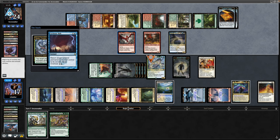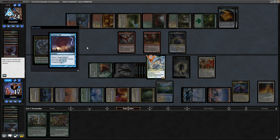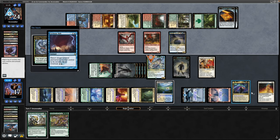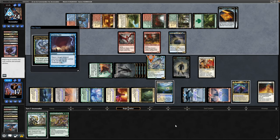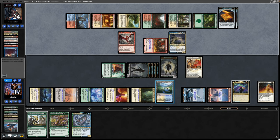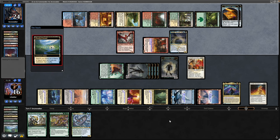Cyclonic Rift in response — it would have been worth holding on to that. Making us replay everything including the bridge. They're not going to wipe out our zombies, it's just going to be minus one, minus one on everything if they swing in with Silumgar — and they decide not to bother. So we go Flooded Strand for a tap land to get another zombie out. Need to start watching our life total though.